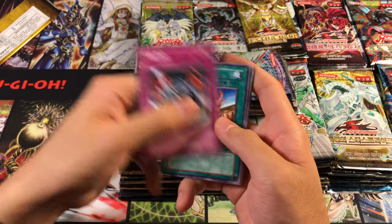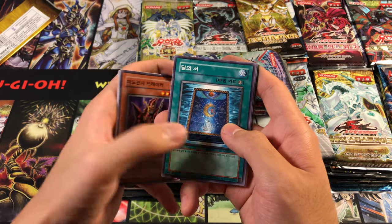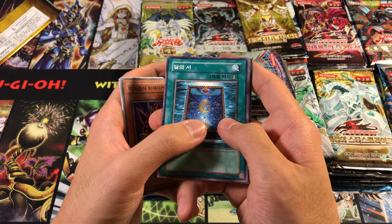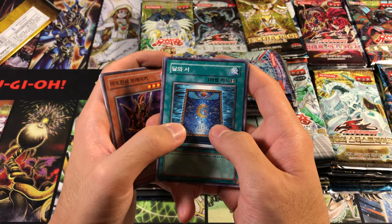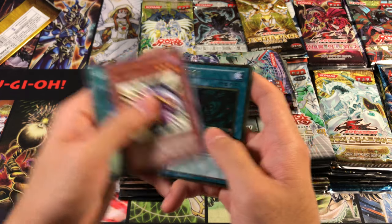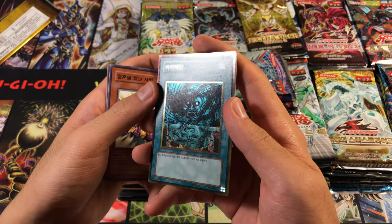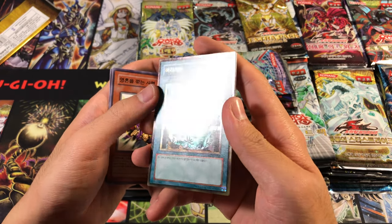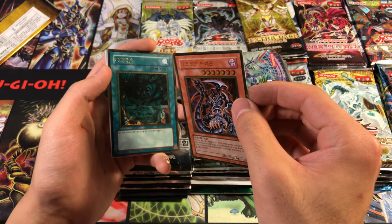We got Secretsu Armor, Fissure, Breaker the Magical Warrior, and Book of Moon with a Bird instead of the Ankh - it got censored - but interestingly at the edges there are two more Ankhs, so they didn't censor everything. Kind of weird. We also got Spirit Reaper, Giant Trunade the OG Trunade, and a Dark Armed Dragon Gold Rare.